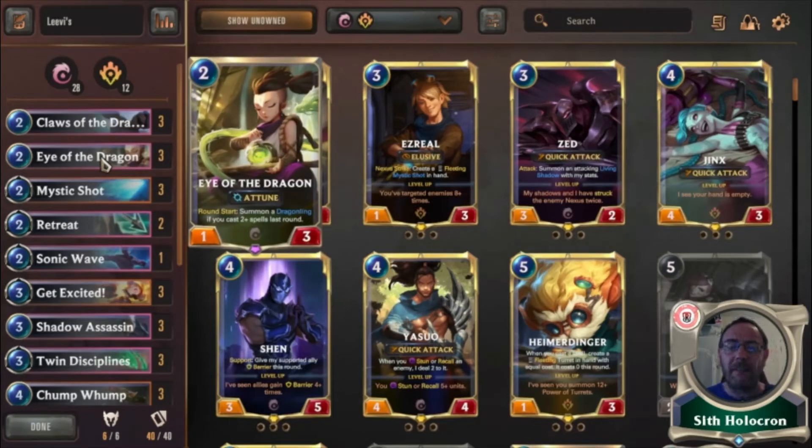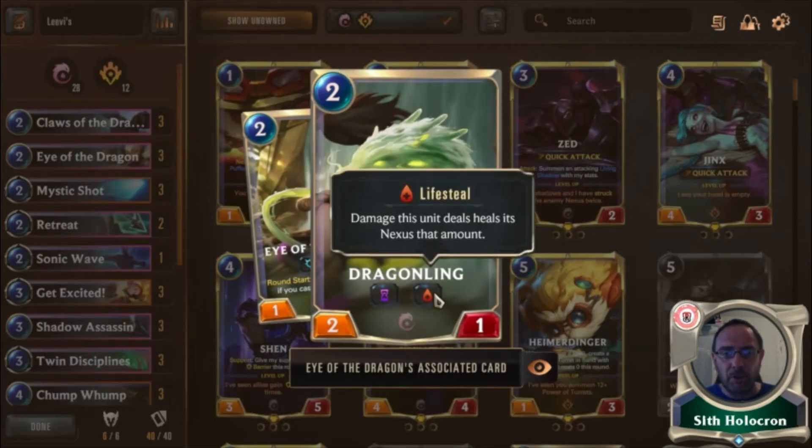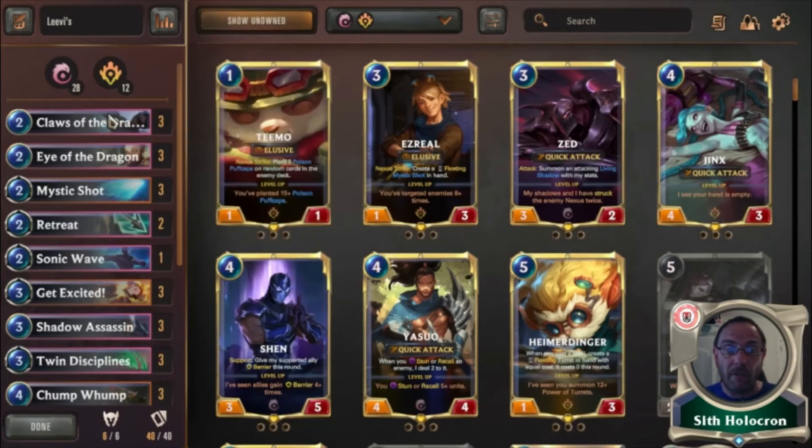Early on we're playing Eye of the Dragon, which gives you a 2/1 life. It's an ethereal unit — damage a unit, it heals its nexus that amount. You want to keep this out, not just let it pop. And if you cast two or more spells the previous round you get the lovely draggling. These two have a lot of synergy.